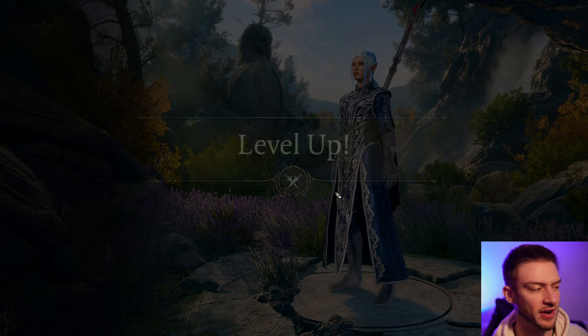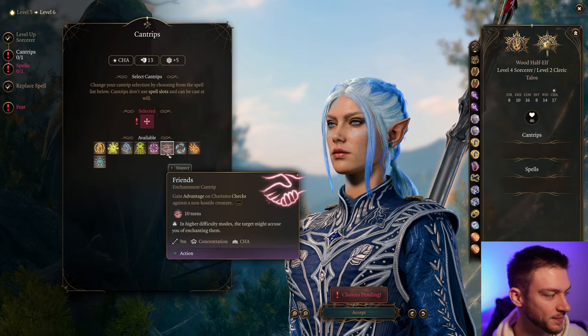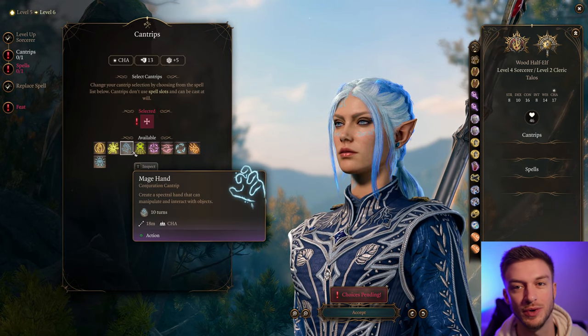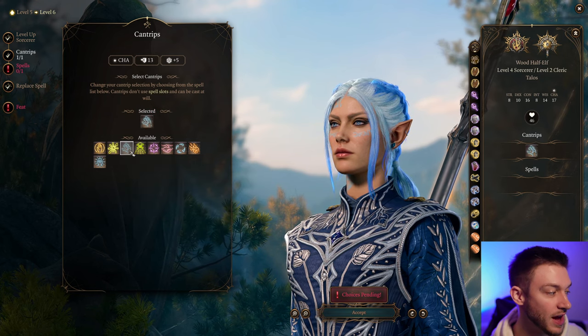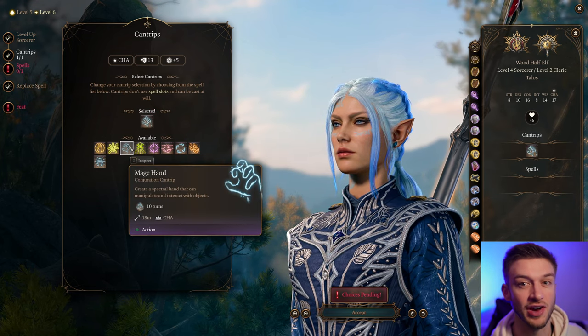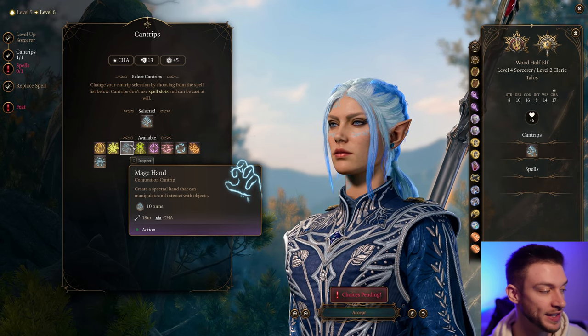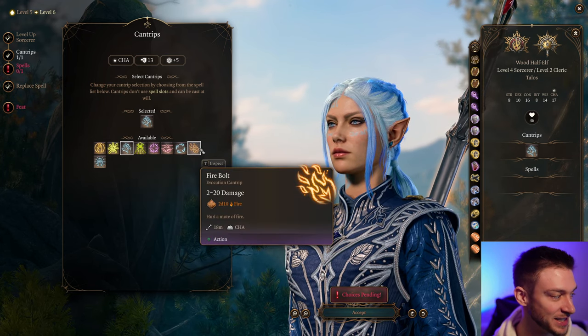Hold Person is really just a great concentration overall. For our next cantrip, take Friends if you haven't already. Mage Hand can be an okay one just to set things up — you can use Mage Hand with a water bottle and throw the water to create water. That's pretty underrated, because then you can set up your lightning and cold damage really quickly. It gets pretty crazy with that.